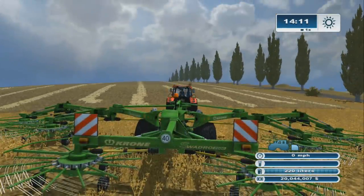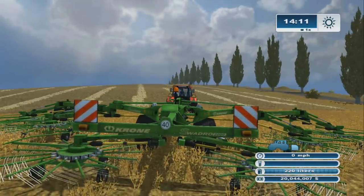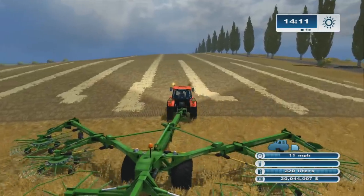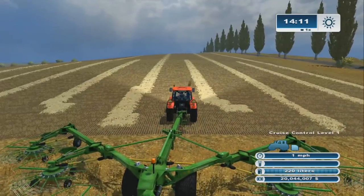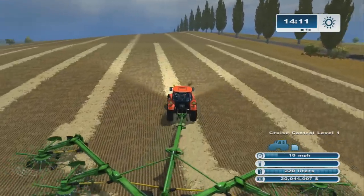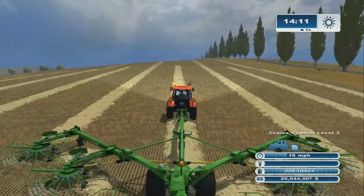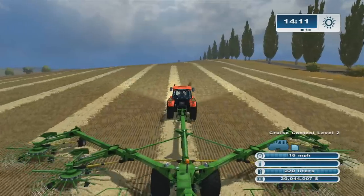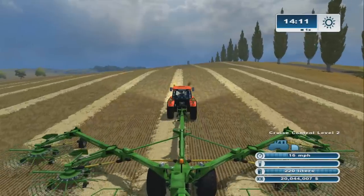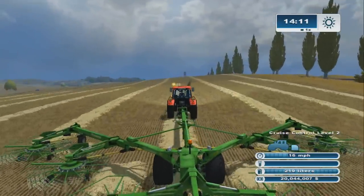The next item has a beacon — this is the Krone Swadro 2000, a windrow. It's pretty big. The only thing is it's still not quite big enough to do three swaths from the big Case combine. You can get part of it but not all. Still, it's huge and the best part is it has a beacon.